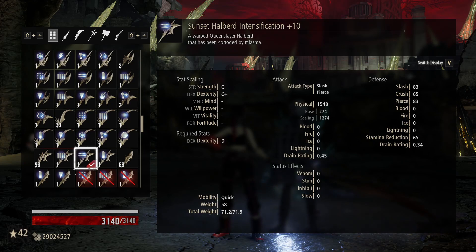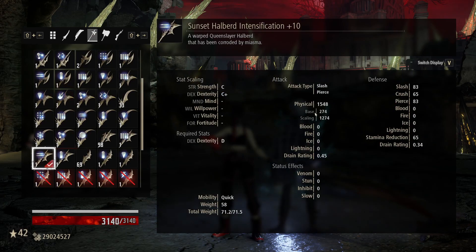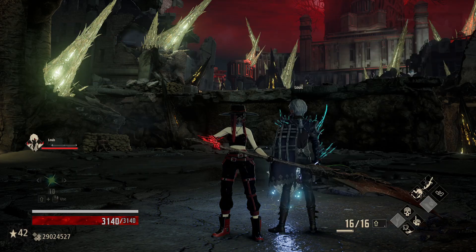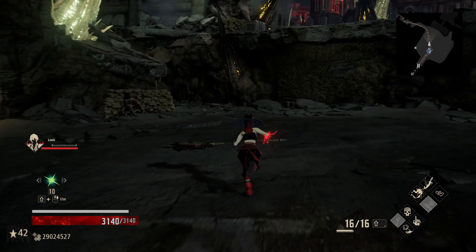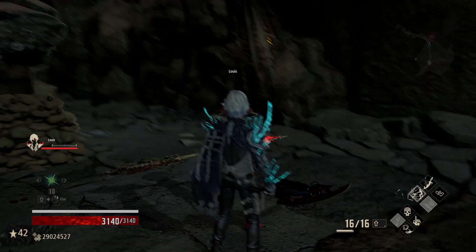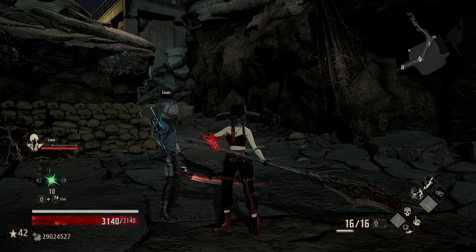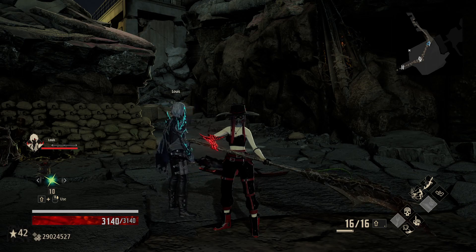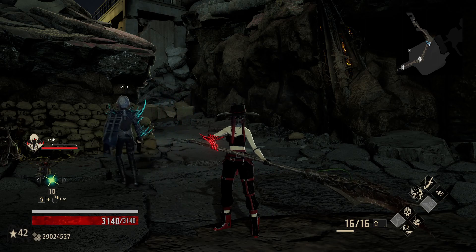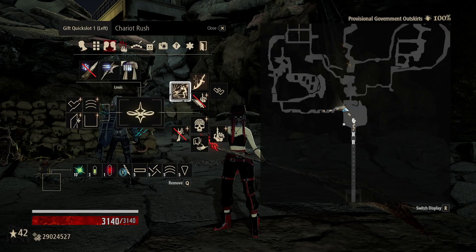What we're going to run here is a setup that actually gets the Sunset Halberd to basically double this number. So we get to 3,044 when we are fully buffed and ready to go, and we should be able to destroy anyone and anything in our path. We have 3,044 as our damage value, and just as a raw number off of Chariot Rush, the full multiplier on Chariot Rush is 4.8. So if you multiply 3,044 times 4.8, you get 14,611 damage from one gift, and that only costs 4 I-Core.